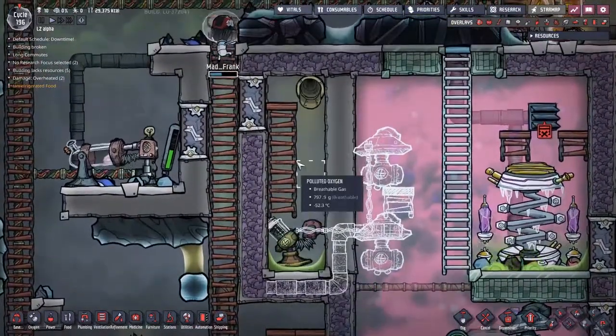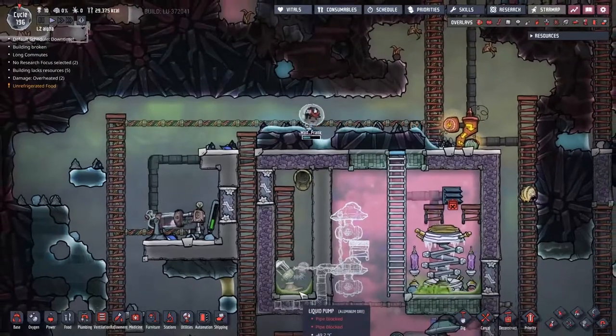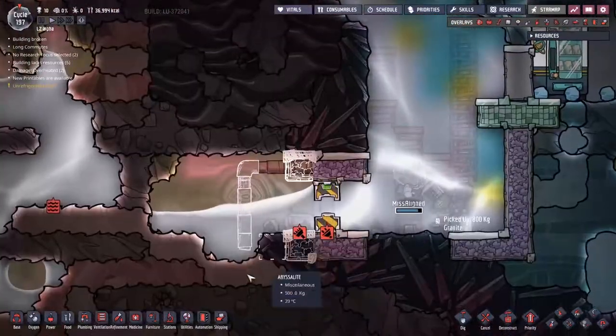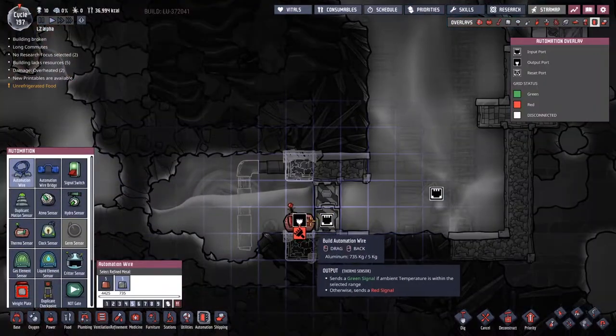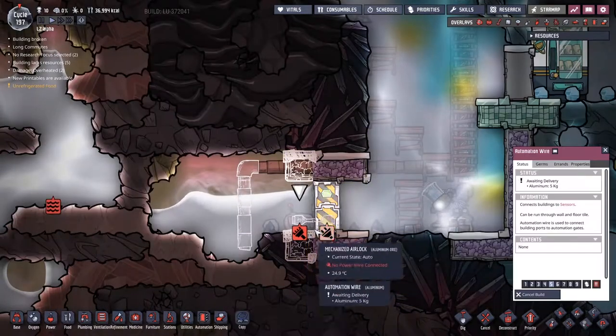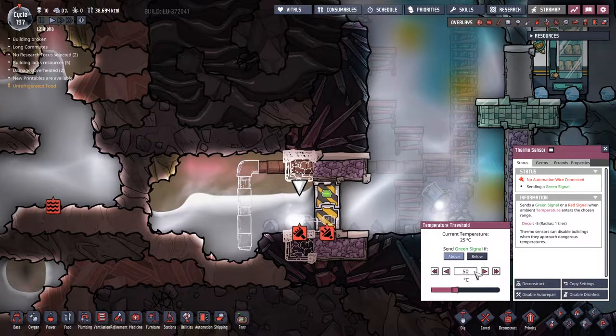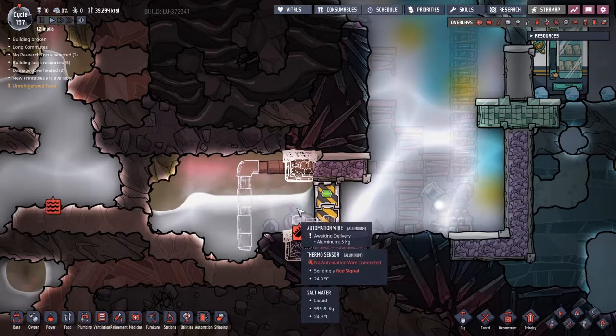We did let a whole load of chlorine into what is going to be the ethanol chamber, so we're going to have some problems there. Okay, beginning of the next day, Manfrank has come down here and put this little automation switch in. I'm going to go ahead and connect that straight across here. And I want to say, hey, if it's above 50, let me know.